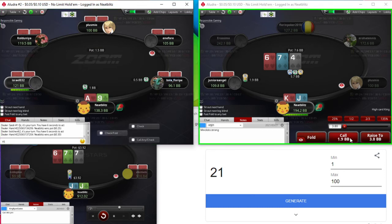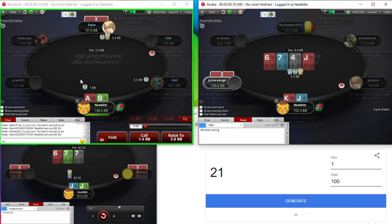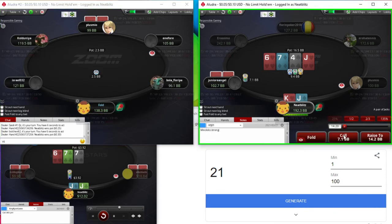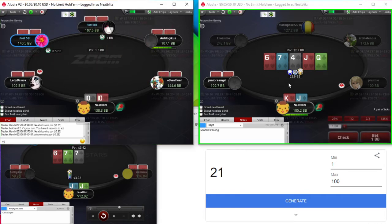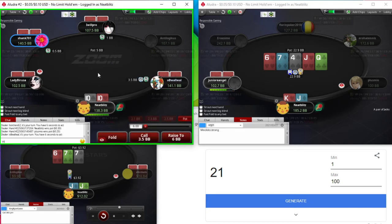I'm actually going to float this one. You can have some 5x here that we have equity against. Now we just turned top pair, so it's just going to be a call down. Ace-9 off is kind of a fold, yeah — we're just going to be calling down. Queen's kind of an irrelevant card — he shouldn't really have any queen-x here unless he's betting like Queen-5 off.